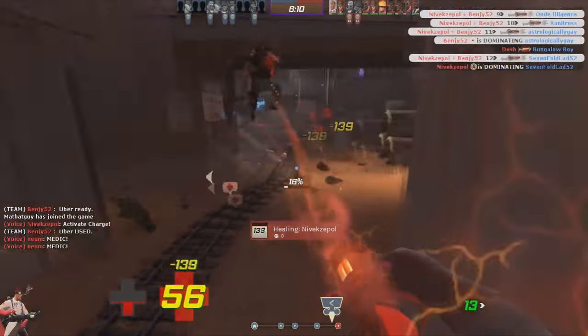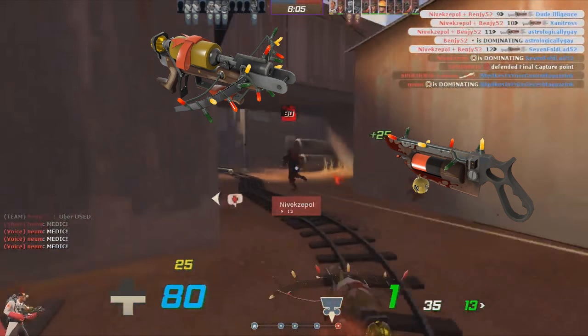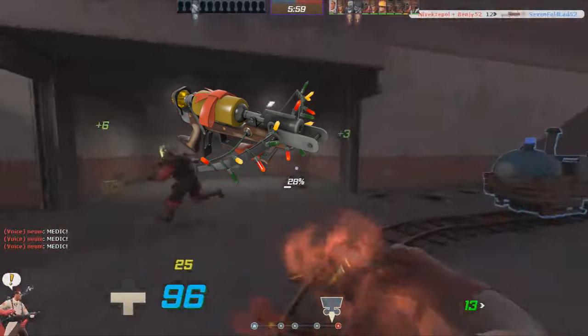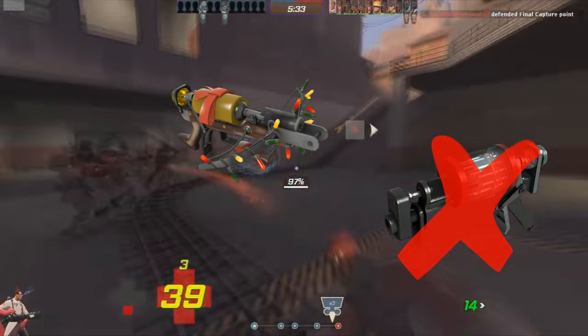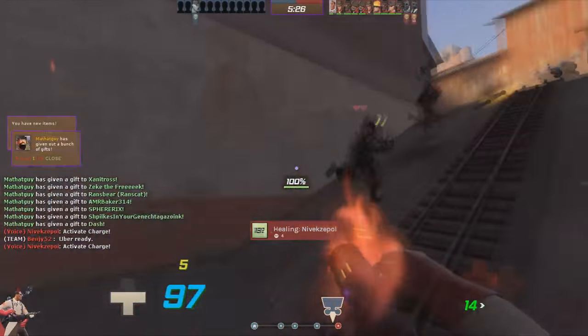The rest of your loadout should involve the Crusader's Crossbow and the Ubersaw. The Crusader's Crossbow is an amazing tool for granting faster healing per second in a pinch and for dealing quick support fire. Firing one bolt then back to healing is so much more beneficial than killing enemies up close. Your survival is a priority, therefore it should always be your go-to.